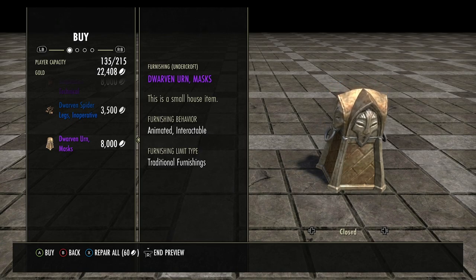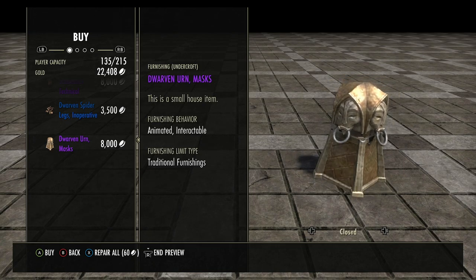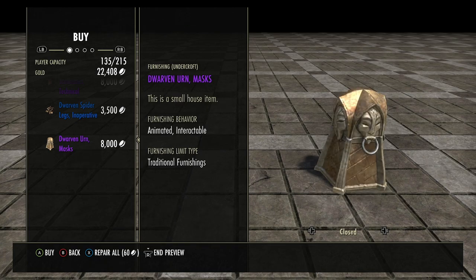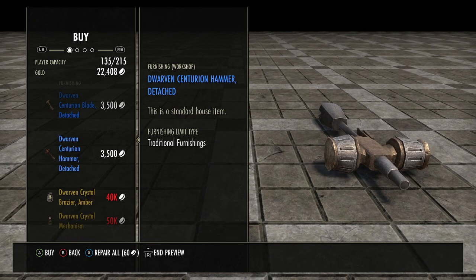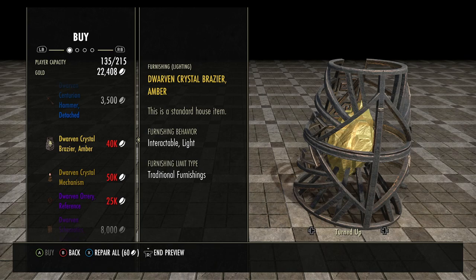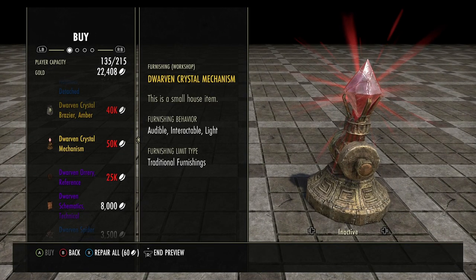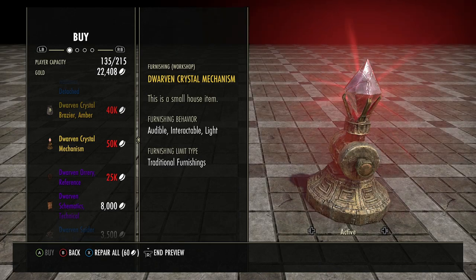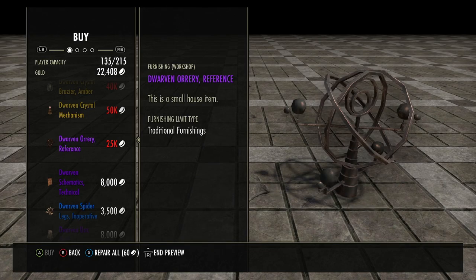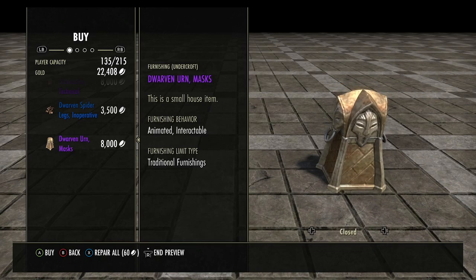Dwarven Urn Mask — closed and open. It's got rings on there but they don't turn into spikes or anything like that. You can't even put anything in there — can't even put nobleman's pocket lint in there, what a rip-off! One more time: Dwarven Centurion Blade, Dwarven Centurion Hammer — I want the centurion it came off of. Dwarven Crystal Brazier, amber, turned up and turned down — looks pretty cool. Dwarven Crystal Mechanism active, Dwarven Orrery Reference — looks like an astrolabe. Dwarven Schematics Technical. Dwarven Spider Legs, inoperative — I thought it said inappropriate at first. Dwarven Urn Mask, closed and open.